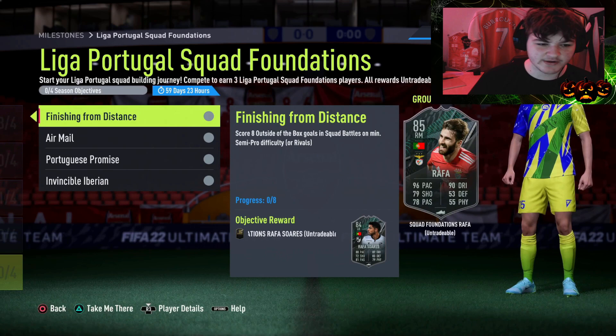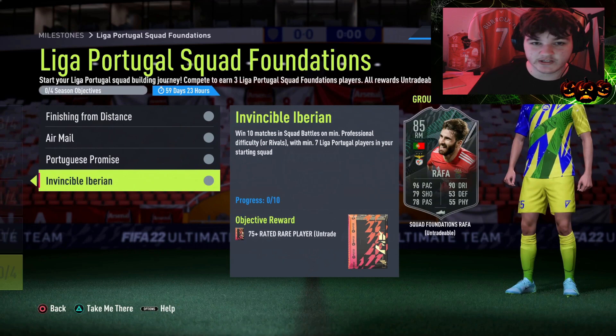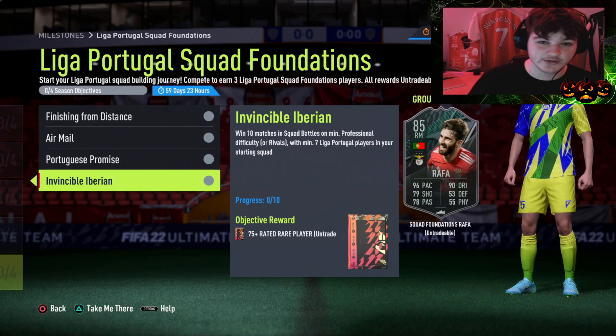If you guys are new to these objective guides, we're going to go over all of the objectives, I'll give you my tips and tricks, and I'm also going to build a team between 15,000 and roughly 25,000 coins that you can use to get this objective done. If you enjoy or this video helps you out, make sure to drop a like and subscribe.